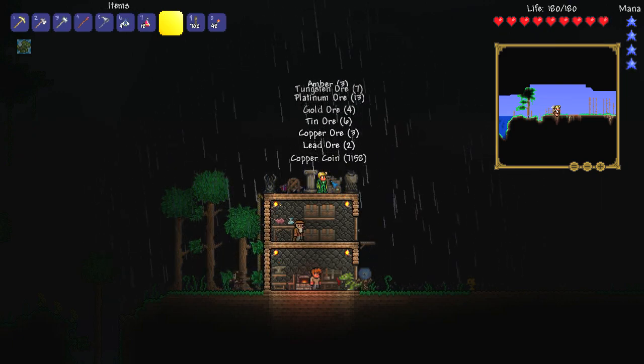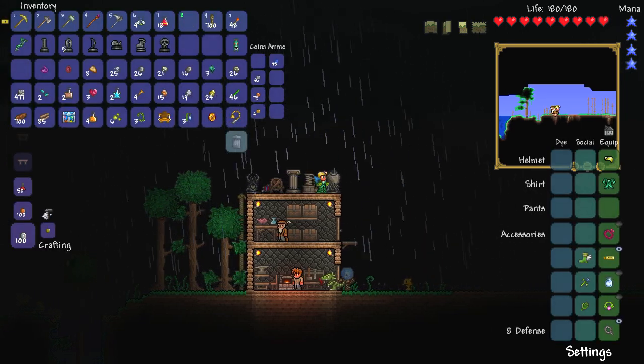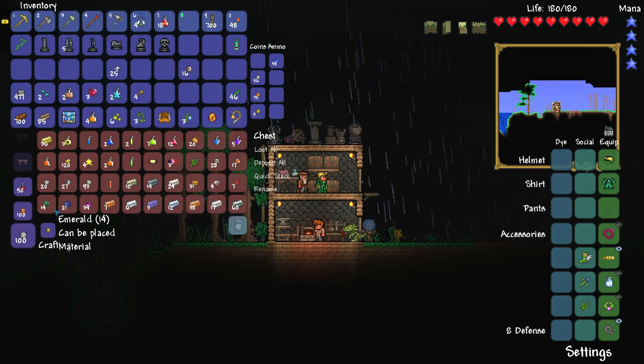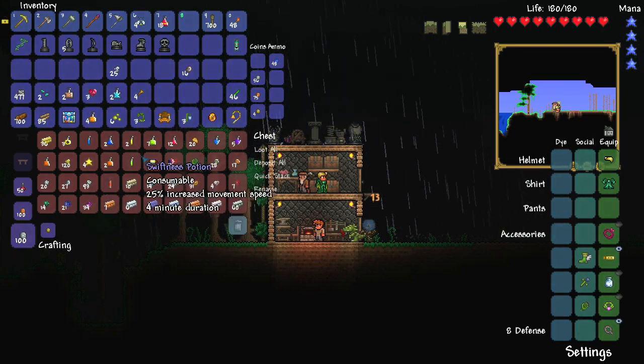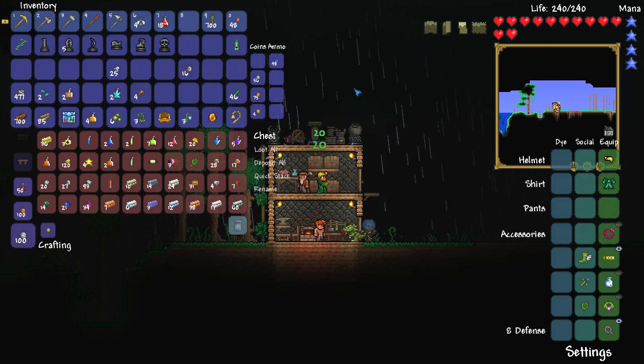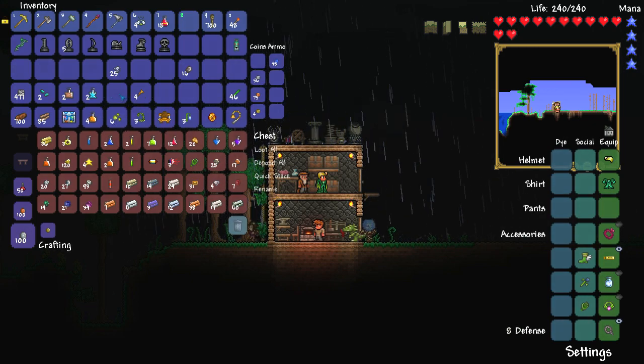All righty guys, I am back and as you can see, I just did a bunch of extractinating or whatever the hell you want to call it. And I've got a bunch of stuff in here. Just look at it all. I've got so many gems now. Half an hour of mining is really worth it. I also got three life crystals, so let's go ahead and use them, bringing us up to 240 health, which is a very, very healthy amount indeed.